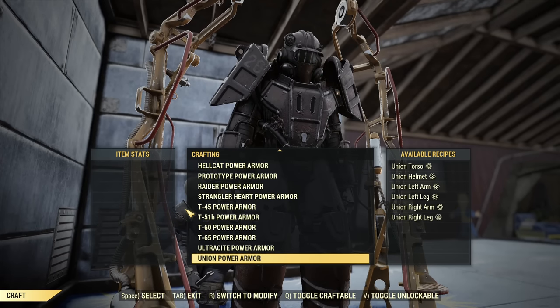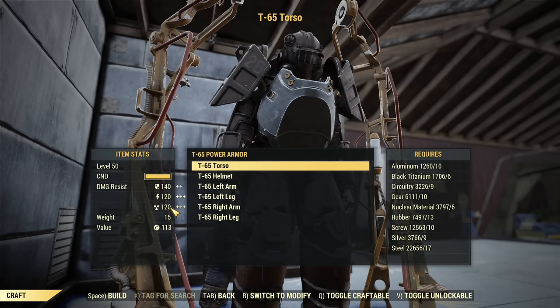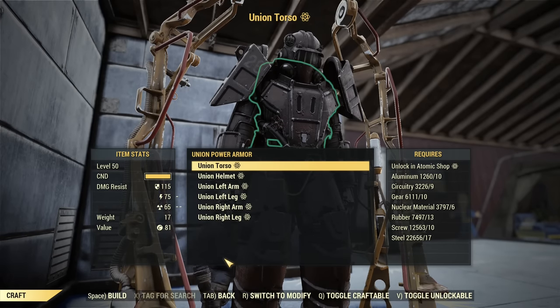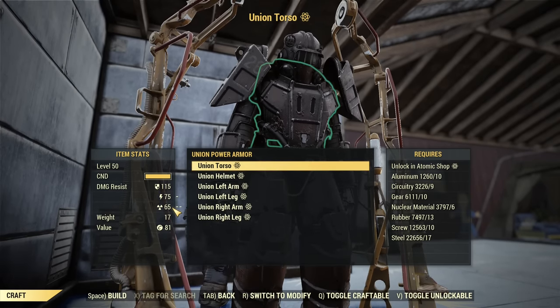Let's go to the T65 power armor torso: 140, 120, 120. Again — 140, 120, 120 versus 115, 75, 65. Way lower resistance on the Union armor. That's the first issue. No unique attributes — that's second. Very expensive modifications to obtain — that's third.